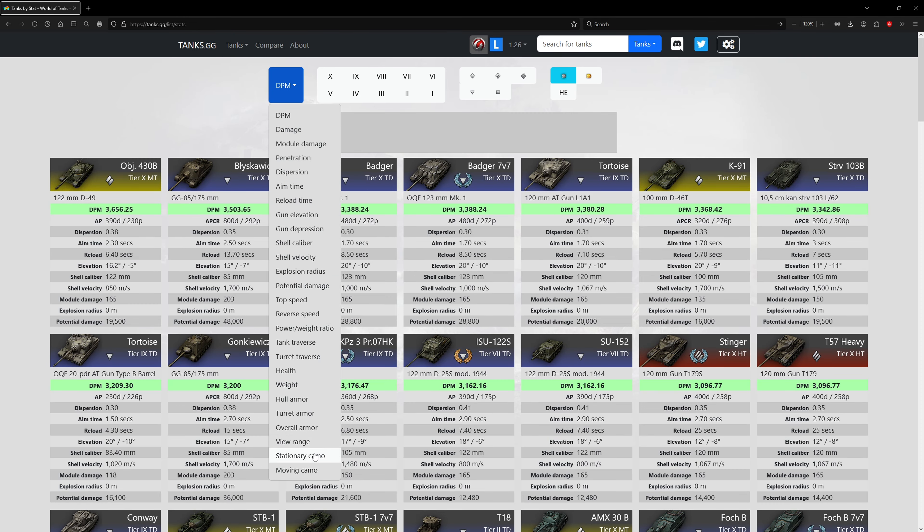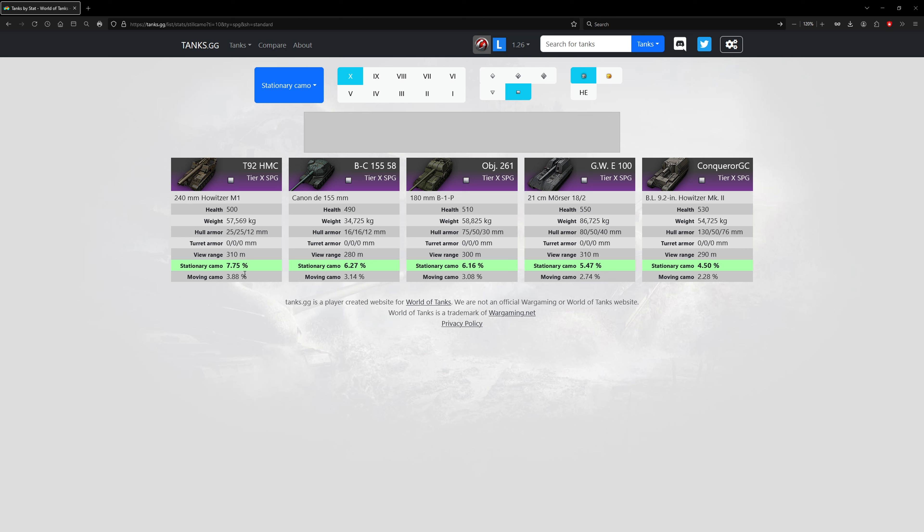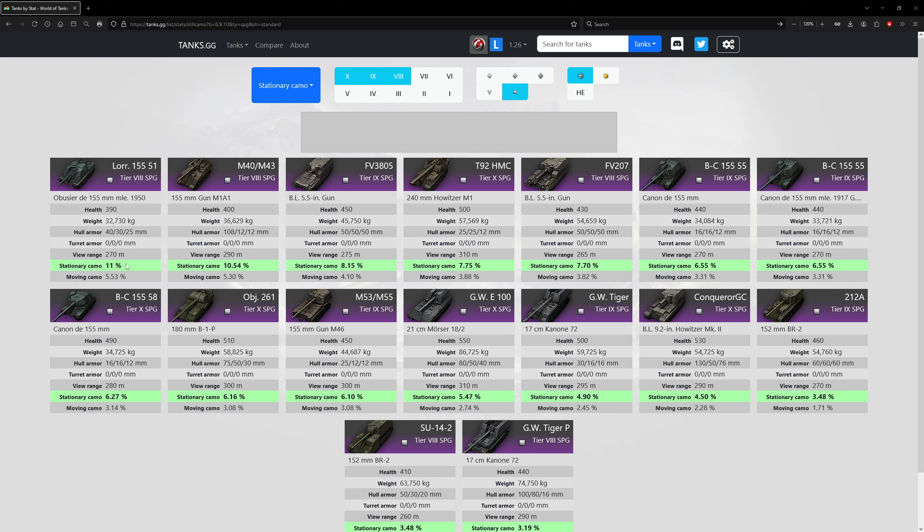Camo on artillery is a big red herring — it's not good at all. All artillery camos are terrible. Tier 10 artillery best camo is 7.75 percent; the Batchat artillery has 6.27 percent — that's garbage. Even tier 8 best camo is only about 10.5 percent on the M40/43. Unless you're playing tier 5 artillery, camo is a red herring perk.